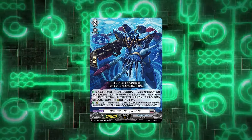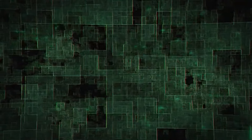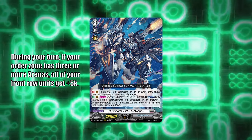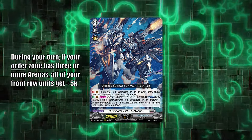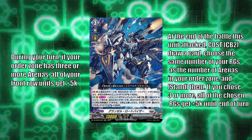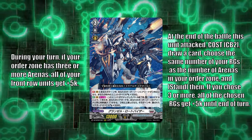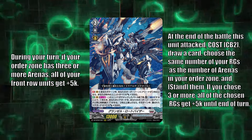My disappointment is immeasurable. This is not a good effect. The second skill could have been an increment until end of turn rather than for the battle, because even with that adjustment, it wouldn't really make the card much more runnable. This is a backup rear guard if the deck RNG decides to screw you. So the consolation prize should have been a little more appealing. But is it worth the ride into grade three? Kind of yes and no, as you're moving right into Grand Cell Rotovisor. This unit has two skills — his first skill is a constant: if you have three or more arena on your order zone, your entire front row gets plus 5k.